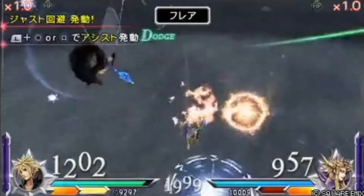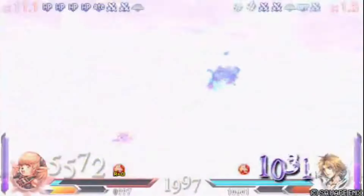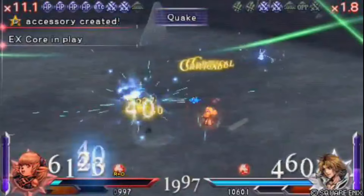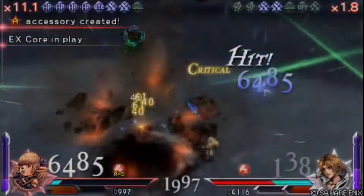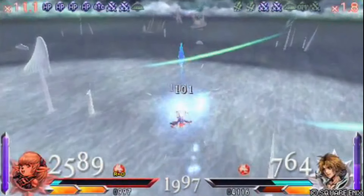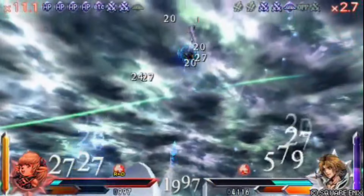Shantotto — I don't play her as much or see her being played often, but in the right hands against some of the more popular characters, she can be surprisingly strong. While EX this time around isn't as good, she can generate it quite nicely, and she can't be punished as easily compared to the previous game. B tier.